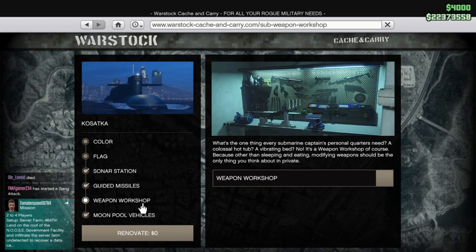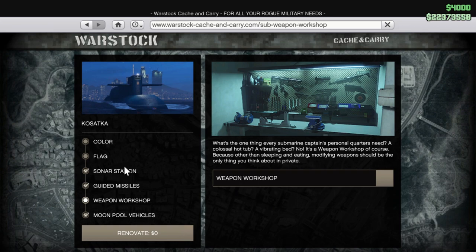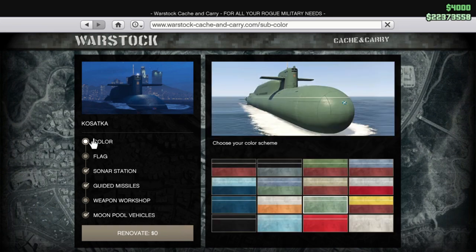The weapon workshop — you can get it, but I already have weapon workshops in other properties so I didn't get it here. The guided missiles are fun to use — you can get them; it's a missile that you can fire and I'll show you in a bit. The sonar station — don't get it. The flag and color you can pick, of course.